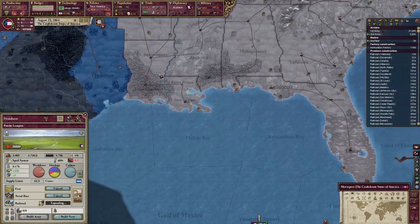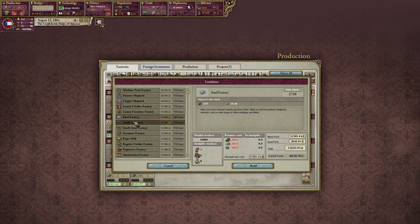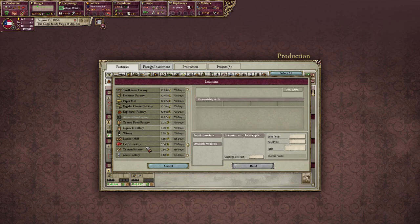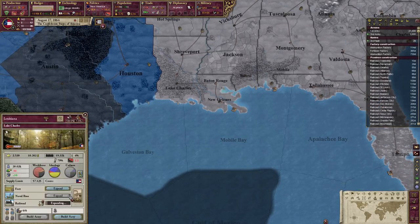We wanted to build that thing up in Shreveport — or Lake Charles? Lake Charles. Sulfur is really nice to have. We might actually want to take a little trip to China too eventually. Ammo factory? Sure, why not? And we have enough money. What else can we build down here? Fertilizer? Yeah. Cool — and keep building up the roads.